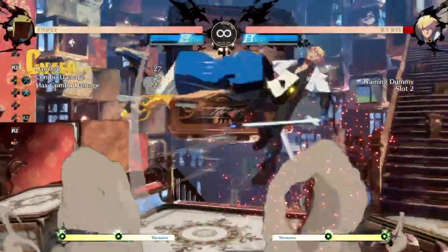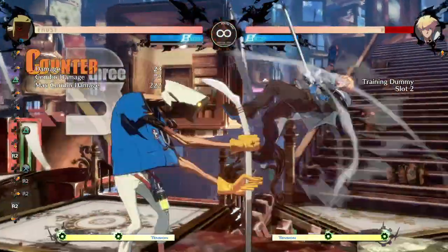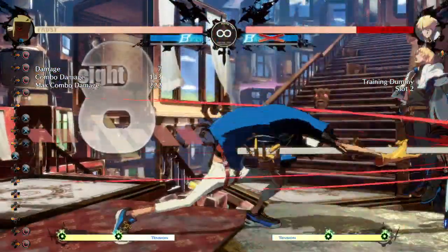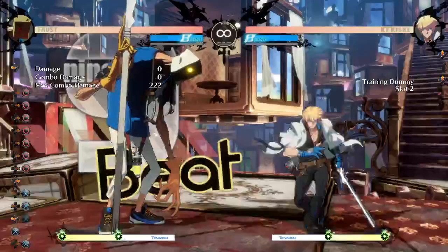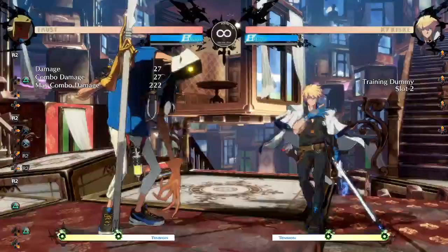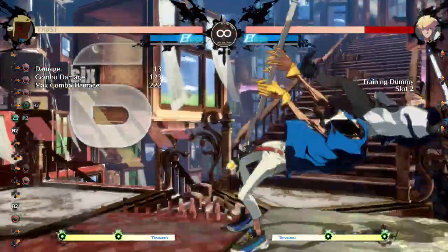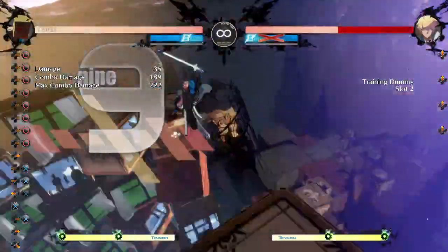Let me give you a sneak peek, because on counter hit you get this kind of high bounce in season two. This is not even optimal — you can get close slash there for like 190, I think. 189.